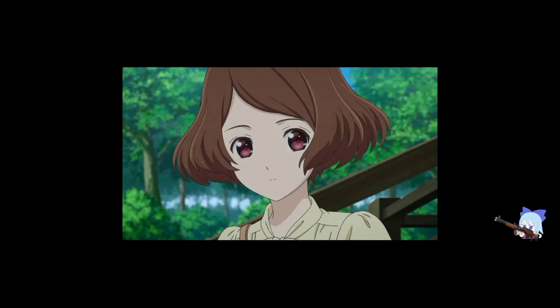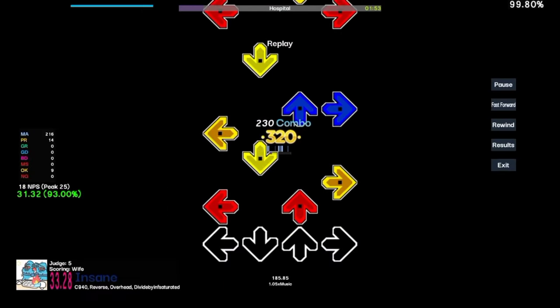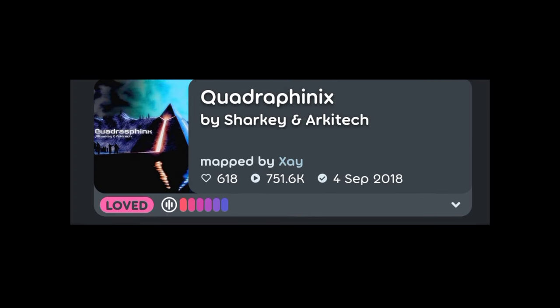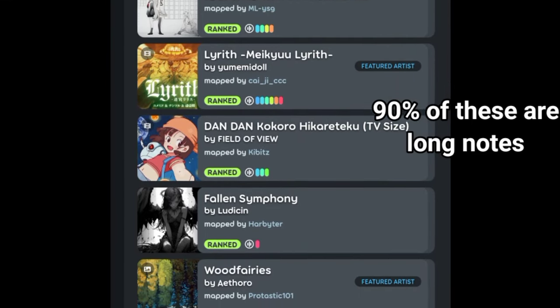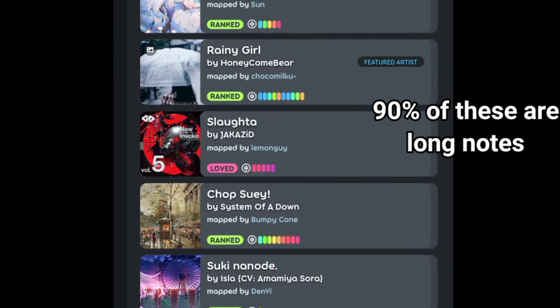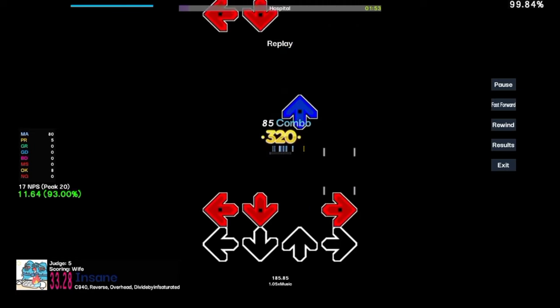Now on to the maps — and it's not even a competition. Eterna beats Osu by a landslide. In fact, most of Osu Mania's most popular maps are originally from Eterna. The reason Eterna's maps are so good is that they have no strict rules for getting maps ranked. Meanwhile, Osu Mania's ranked section is filled with either very easy or long-note maps. There's a reason why Eterna's maps are so popular over there — they are simply fun to play.